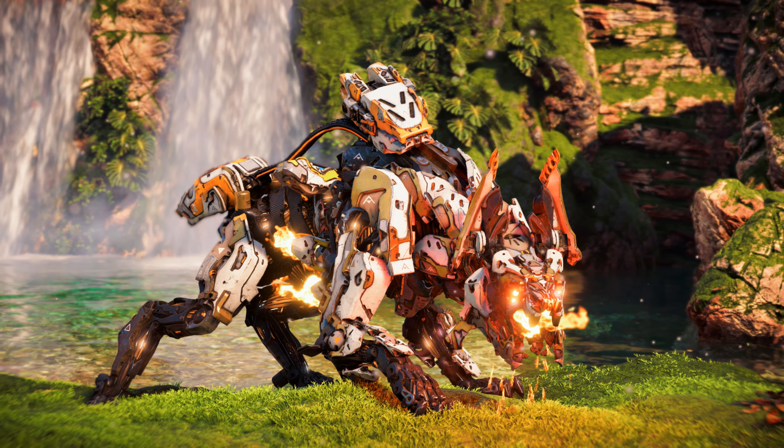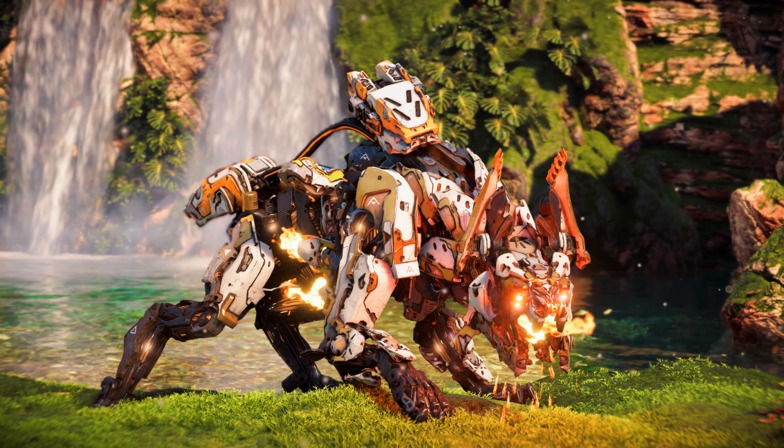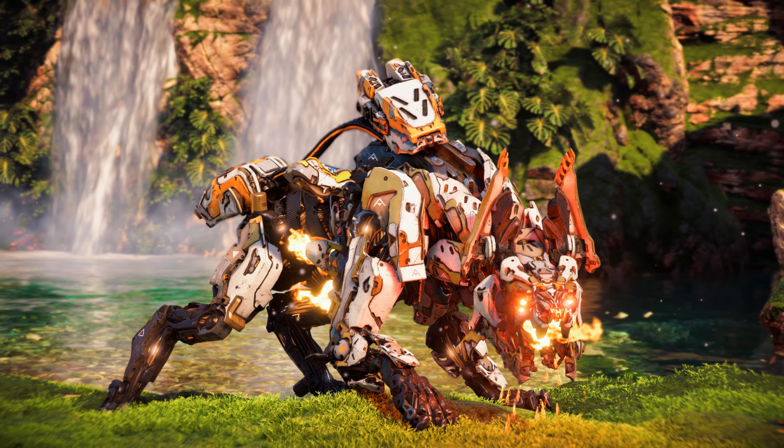The Scorcher was initially introduced in the expansion for Horizon Zero Dawn, The Frozen Wilds, as a new enemy machine found in the Banuk lands, The Cut. It was created by Hephaestus as a purpose-built combat machine excelling at hunting down human prey.